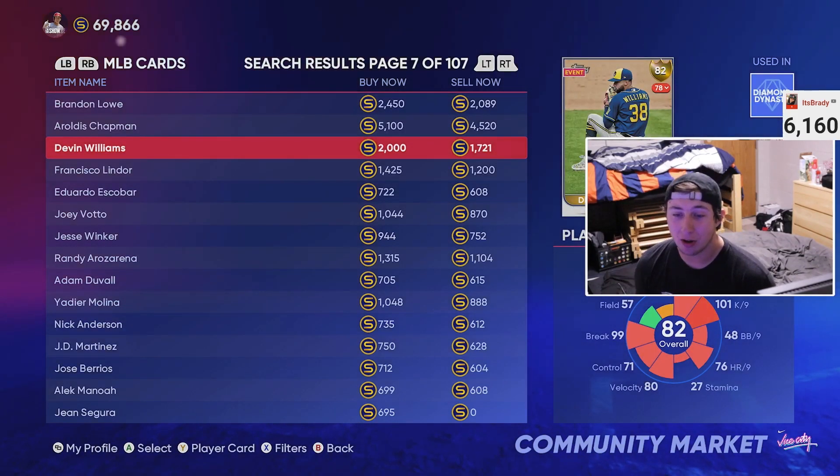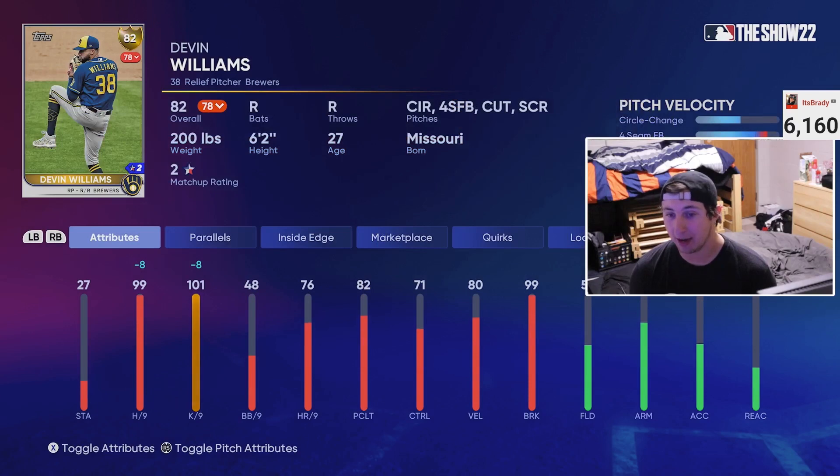At the number two spot, we have Devin Williams. Yes, he's playing down right now, but it doesn't matter — the dude is absolutely disgusting. Circle change, heater, cutter, screwball — they are all filthy. You need this guy in your bullpen because he is going to clamp and lock down in the late innings of the ball game. This dude is so good.